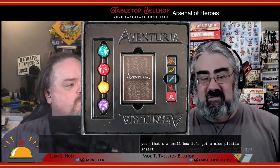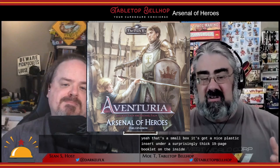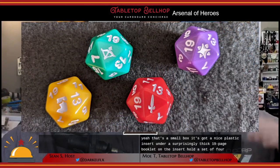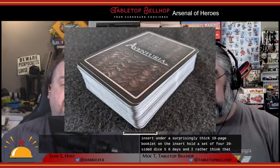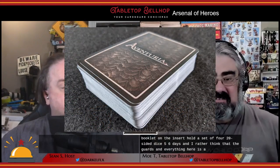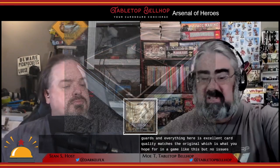This comes in a small box with a nice plastic insert under a surprisingly thick 19-page booklet. The insert holds a set of four 20-sided dice, five six-sided dice, and a sealed, rather thick deck of cards. Everything here is excellent — card quality matches the original, which is what you hope for in a game like this, with no issues whatsoever.